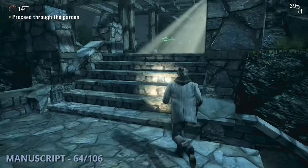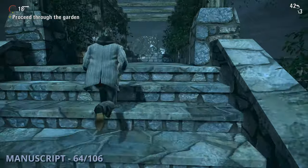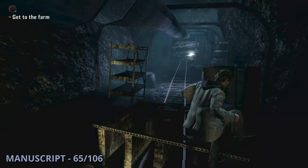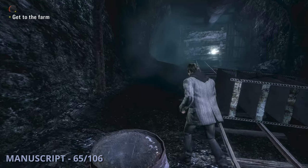Manuscript 64 is going to be at the point where you're getting back to Barry at the end of this section. But rather than going towards him, go the opposite way and you'll find this sitting on a ledge. The 65th manuscript will be in the next section — you'll come up to a mine in an area with a lot of poltergeists and find it at the end of the tunnel.